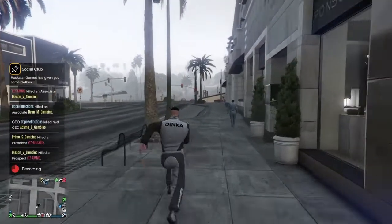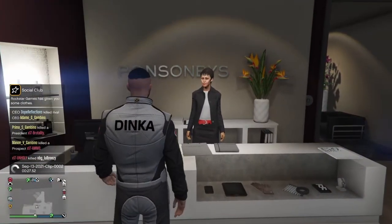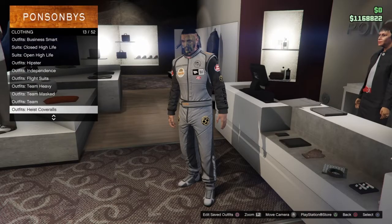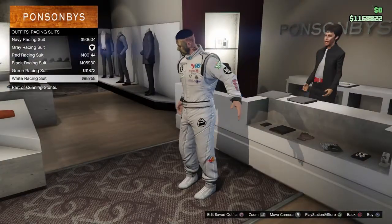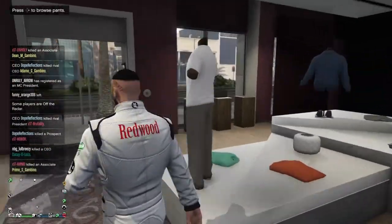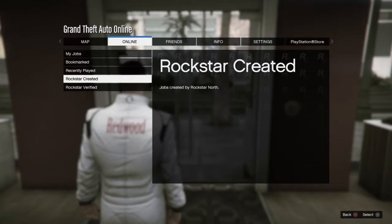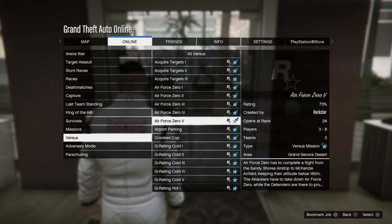Now, as soon as you guys spawn in, go ahead and make your way to a clothing store on your main character. We're going to go over to the Outfits section, and what we're going to do is make our way to Racing Suits. As soon as you see the Racing Suits, go ahead and pick any one of the Racing Suits you guys want — it does not matter. I'm going to go ahead and buy the white Racing Suit. Then go to Pause, go to Online, go to Jobs, Play Jobs, Rockstar Created. You want to go down to Versus and go ahead and start up Crooked Cop.